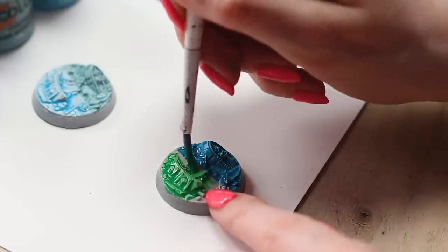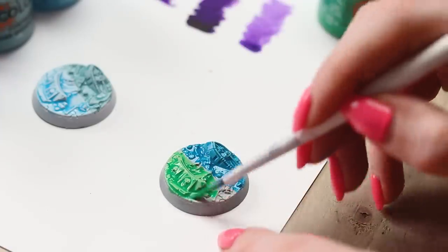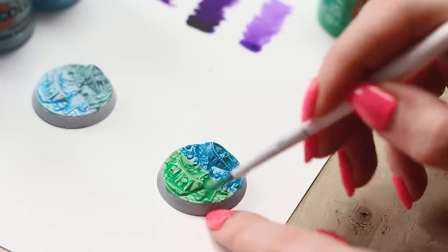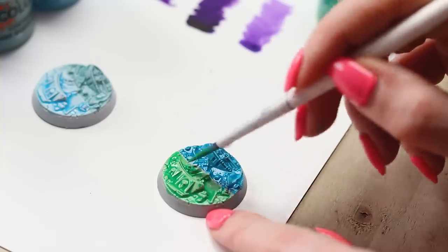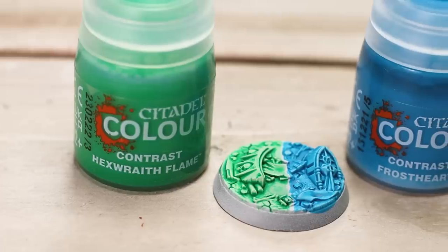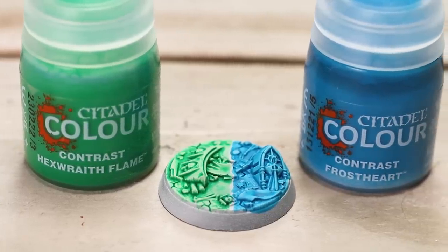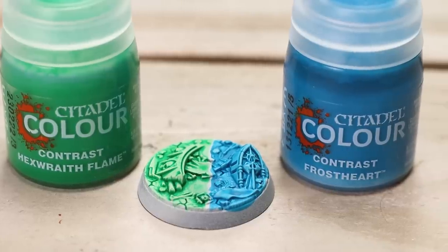Here we're painting on some Hexwraith Flame, which used to be a technical paint but is now a contrast paint. This always felt like a contrast paint to me and it's doing the exact same job as it did before. Here it is next to Frostheart — both of these are really really nice. Coverage is a little bit better on Frostheart but I can't say anything bad about either of these.